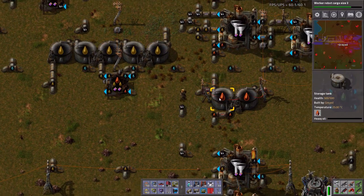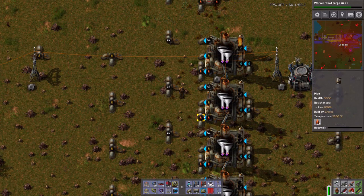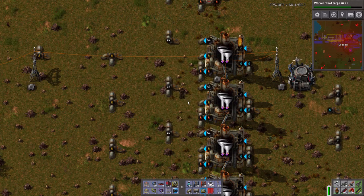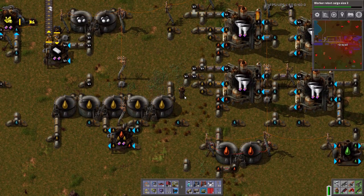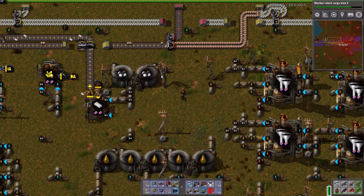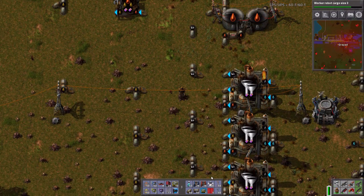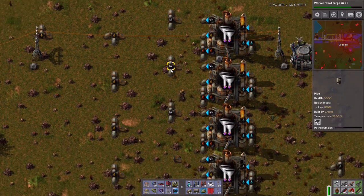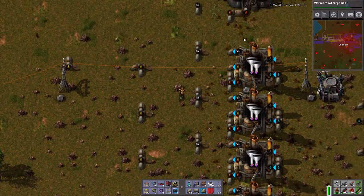Yeah, this is definitely running at full bore. What are you blocked on? Petroleum gas. Do I have a loop in here somewhere? No I don't. Oh — that helps. Oh, and I'm missing a whole branch right here. I am just observant today. So now all of these are running.